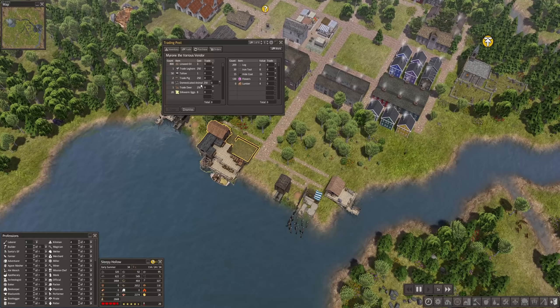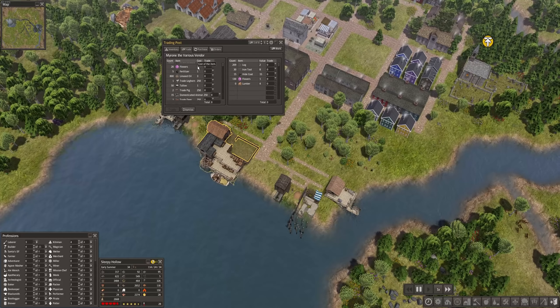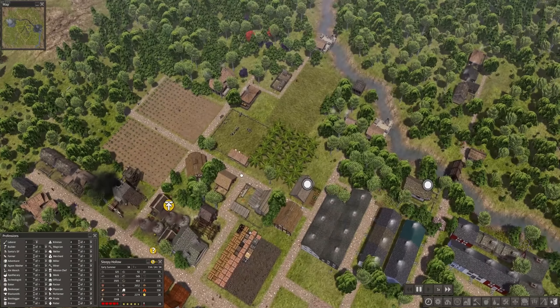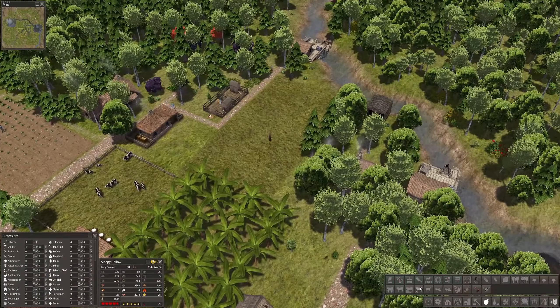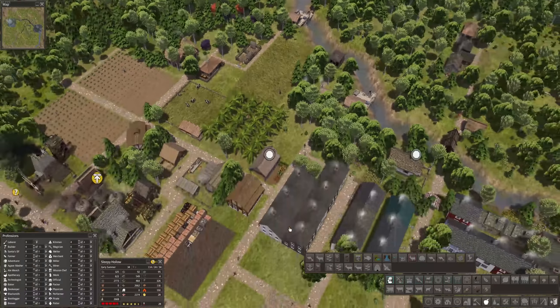There's a new trader with leghorn chickens — 15 domesticated animals again. We could also trade some deer, fertilizer, and bamboo, but unfortunately no new seeds. Domesticated animals sound good though. We could take another four — we can afford that — and build another egg pen, since eggs are a nice amount of food and food is the most important thing right now.